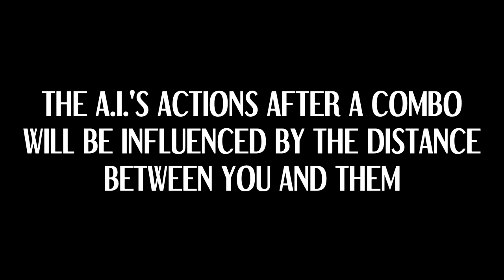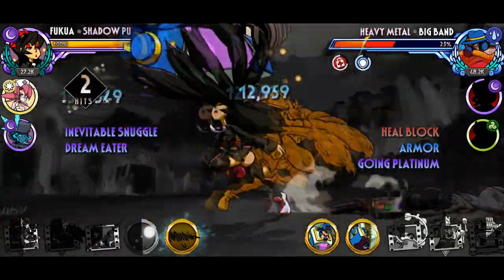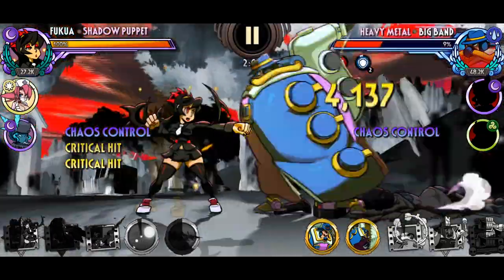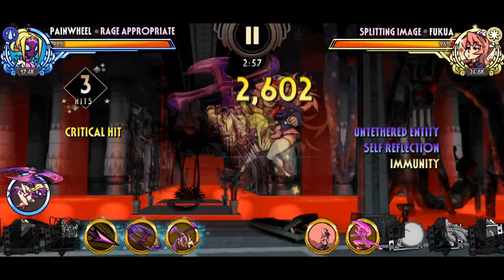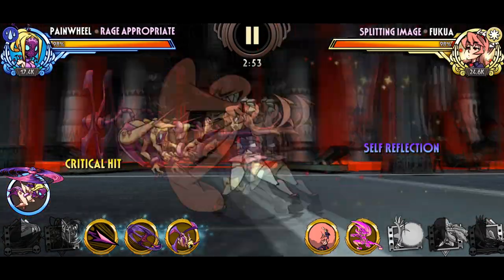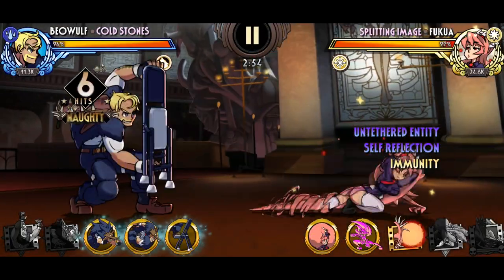The AI's actions after a combo will be influenced by the total distance between you and them. This exploit can be massive, as it's your gateway to getting as many openings as possible. After finishing a combo, the AI is likely to do the following: while up close, they'll be prompted to block. At a medium distance, they'll perform a sweep attack, regardless of whether it reaches or not.